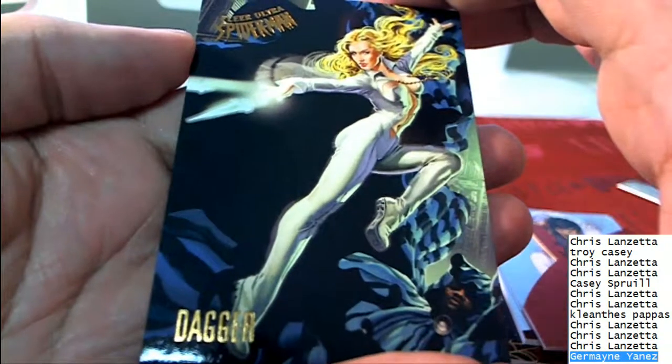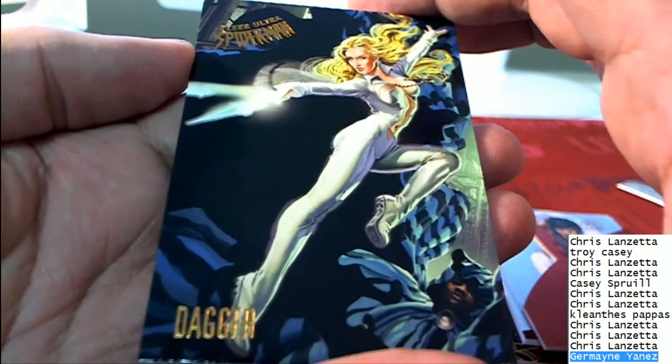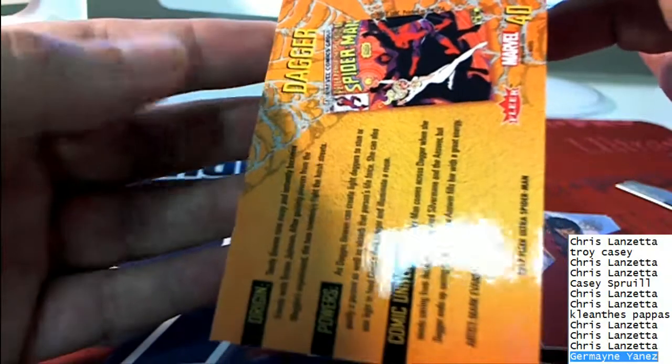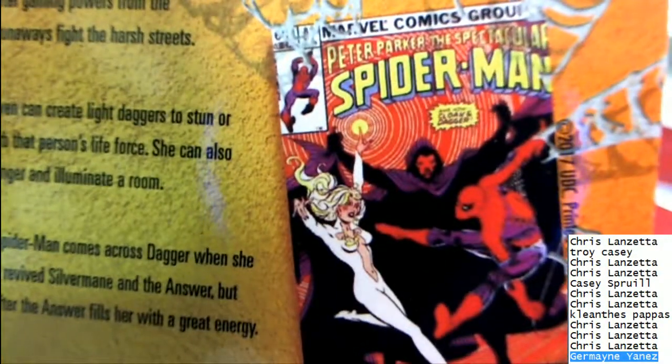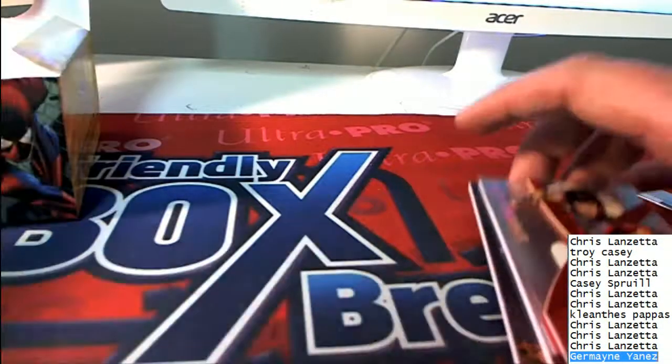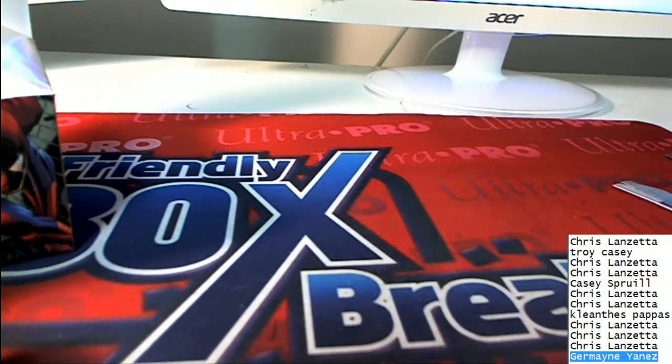And the final item out of the break is a Dagger, which comes from a certain specific Spider-Man comic. Very cool item. Thanks for getting in on the box break with us for Fleer Ultra Spider-Man 2017. Fleer Ultra Spider-Man is pretty good — we found some good stuff in that one and we're looking for more treasure around here.